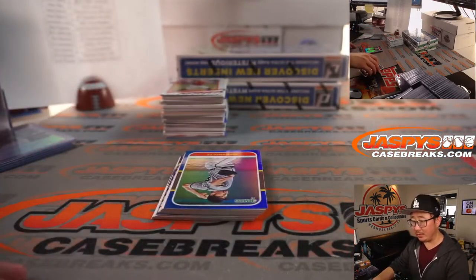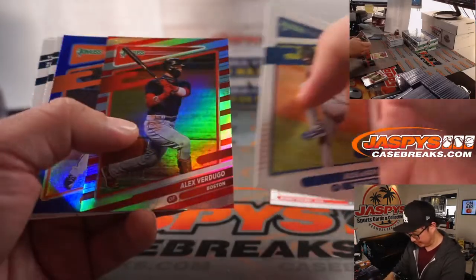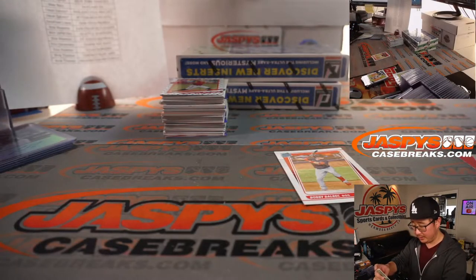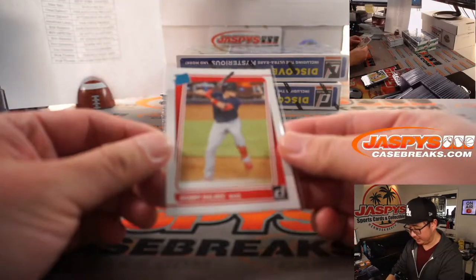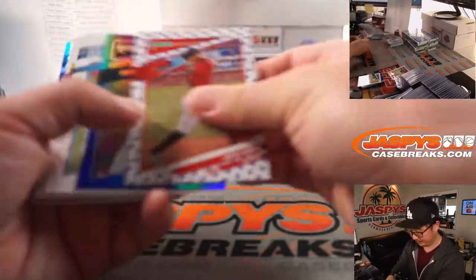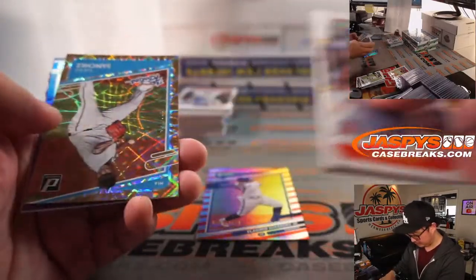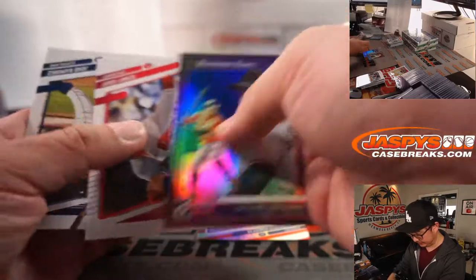Jay saying for the Yankees, other than Gerrit Cole, the pitching has been iffy too. Bobby Dalbeck. Verdugo has been hitting well lately. Sixto Sanchez for the Marlins. And in a set like this, folks, it's these parallels — the rated rookie cards, the parallels, the possible gradable cards that can sometimes be more valuable than some of the autographs we pull. Vlad Guerrero Jr. And it's another Sixto Sanchez — different parallel from the one we saw earlier, numbered to 999.